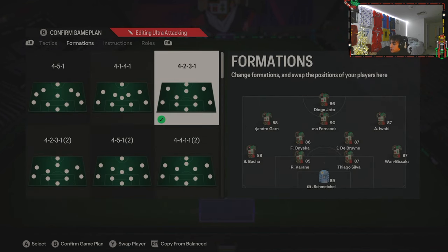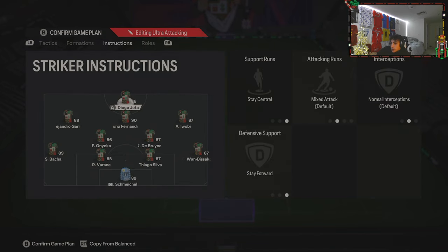The formation is the 4-2-3-1 with three CAMs. My striker — Jota in this case — I have on stay central and stay forward. I have him on stay forward because if you're getting team-pressed or someone is pressing you hard with 72 depth, he stretches those center backs so they don't push too hard, or it gives you a quick counterattack option if they are really pushing.